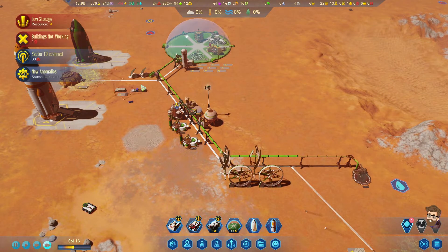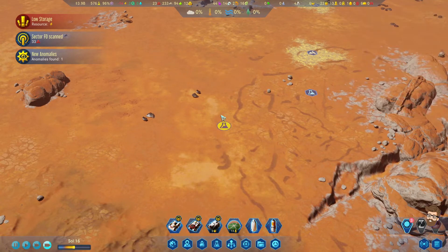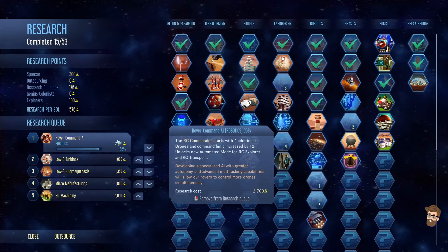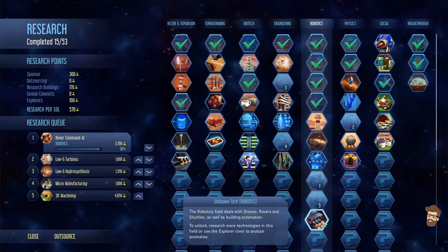I've exported 16 rare metals so far. There's some flat research available there that will knock out Rover Command AI very quickly, and it's going to reveal something else in the robotics tree.